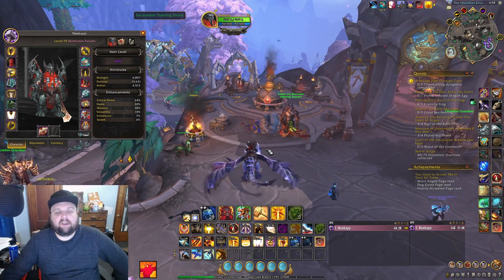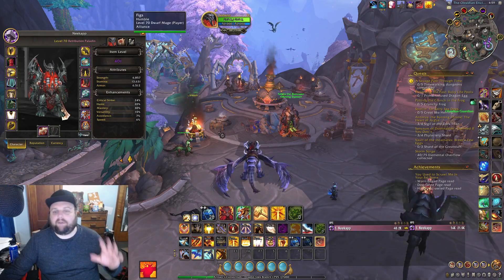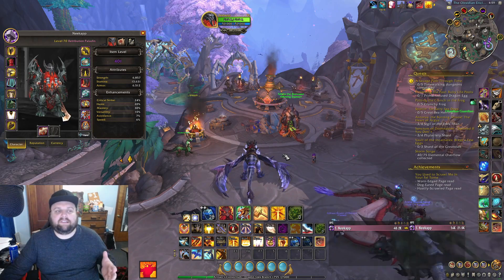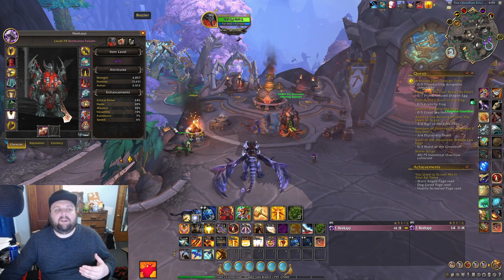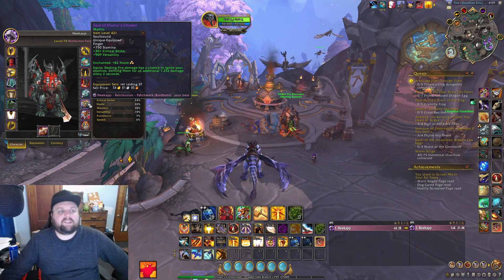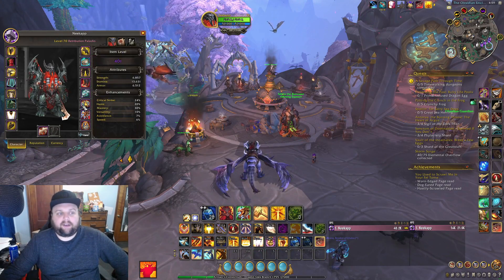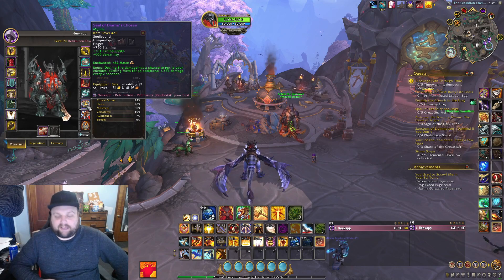When I plugged in my best-in-slot type gear — including both best embellishments with the frostfire belt — the general ret build currently used simulates higher than any kind of fire build you try to construct. The damage you get from the Seal of Deurnus Chosen proc is extremely passive and extremely low — we're talking around 400 DPS added from the ring proc. It's not very much, so this is not a ring you should be prioritizing or telling your raid team you need just because you do fire damage with Wake of Ashes.